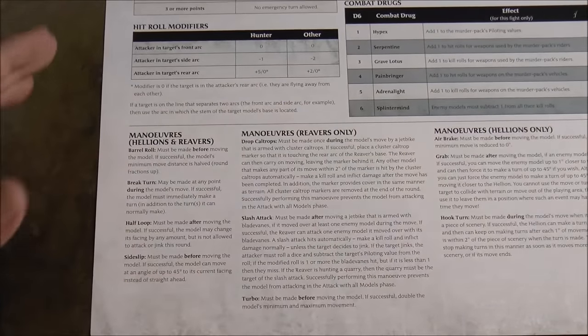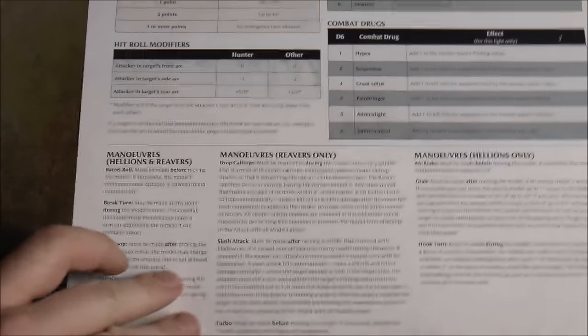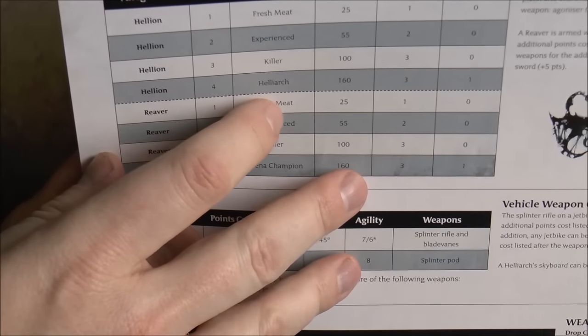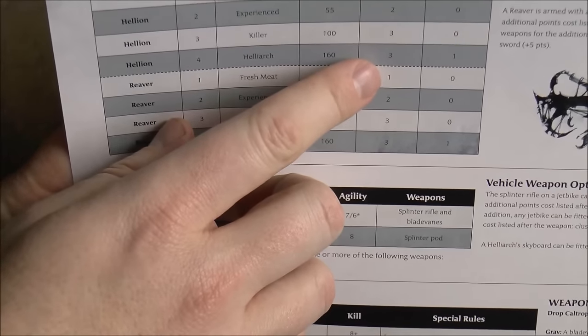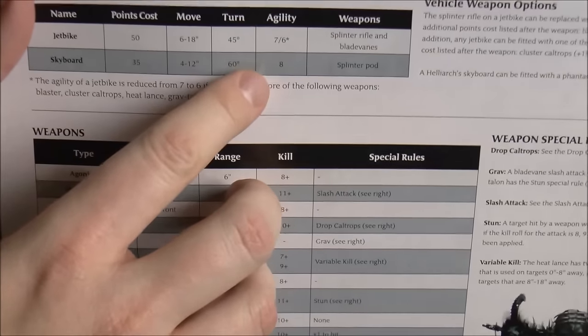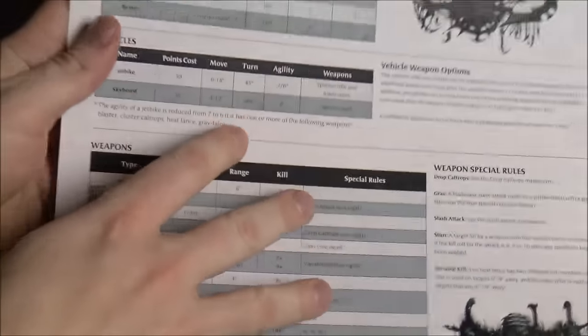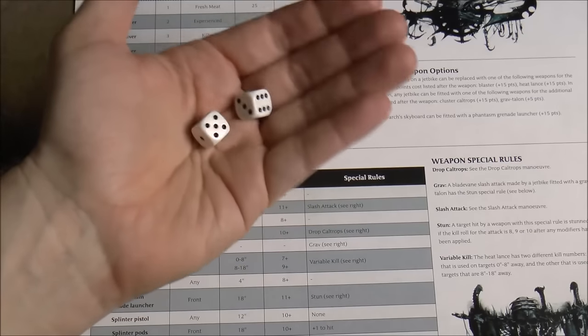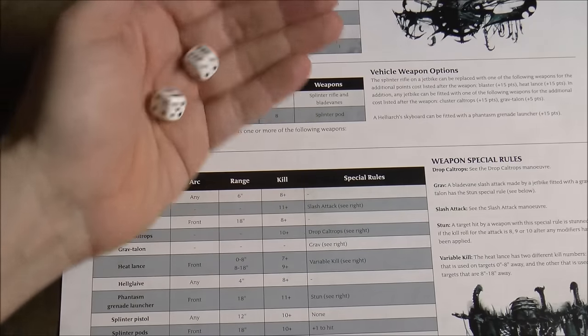To attempt a maneuver you look at the model's agility and pilot skill. For example, an Experienced Hellion has a piloting skill of three, and their skyboard has an agility of eight — a total of 11. You roll 2d6 trying to roll equal to or under that total. A roll of 12 is always a failure and causes one point of damage.